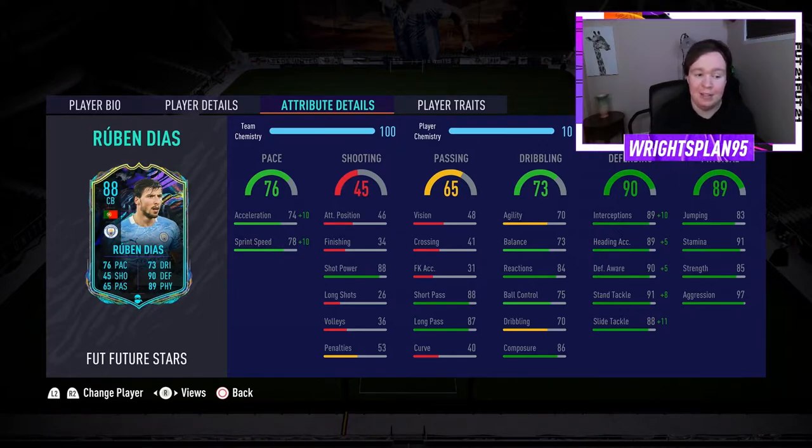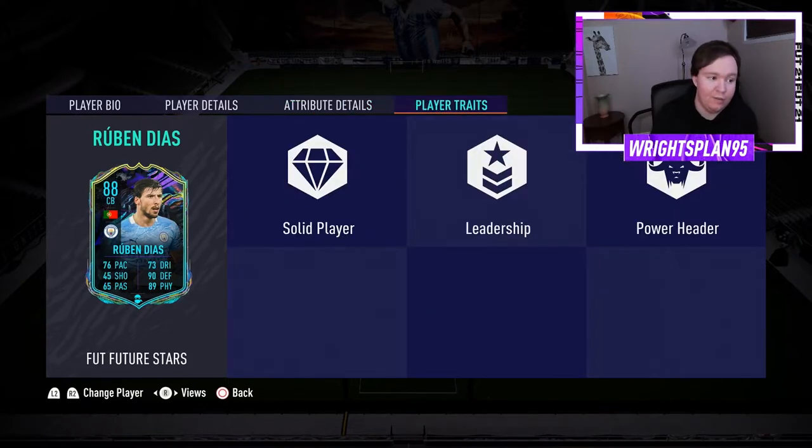Now to his main stats: 89 interceptions, 89 heading accuracy, 90 defensive awareness, 91 standing tackle, 88 sliding tackle, with 83 jumping, 91 stamina, 85 strength, and 97 aggression. And finally he's got Solid Player, Leadership, and Power Header traits, which obviously means from corners he's going to be lethal.